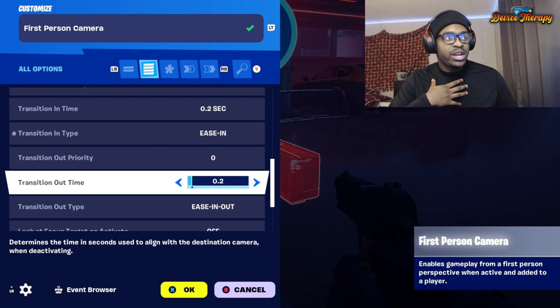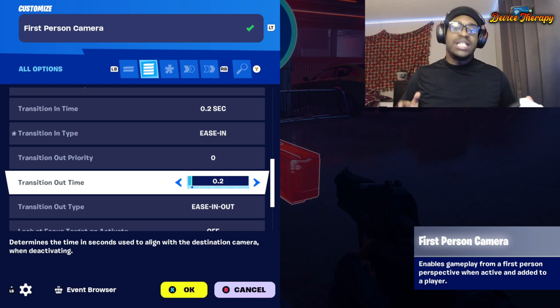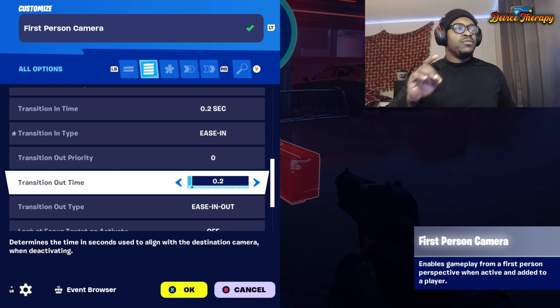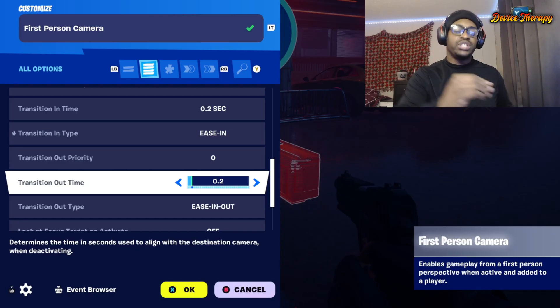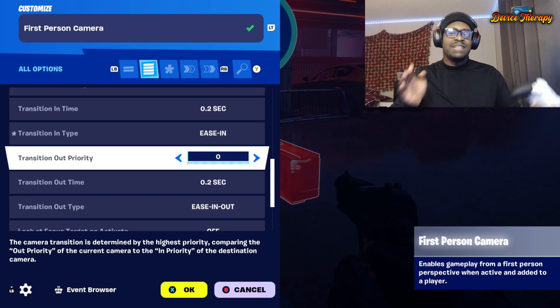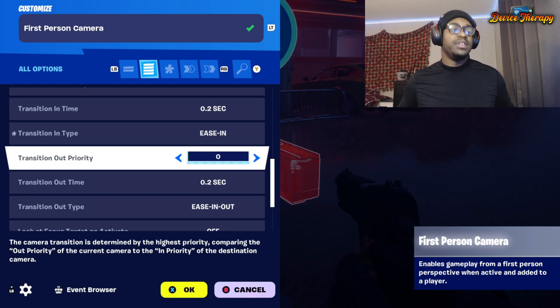I am a zombie creator, so obviously I have to have a first person down state — if you haven't seen that video, it's up here in the corner, go check it out. It's very helpful and it looks very good. For you to transition from first person down to the crawling first person, you might not want to just go immediately down. You can use transition in and transition out to make that seem a little bit more seamless, because those are two different devices.